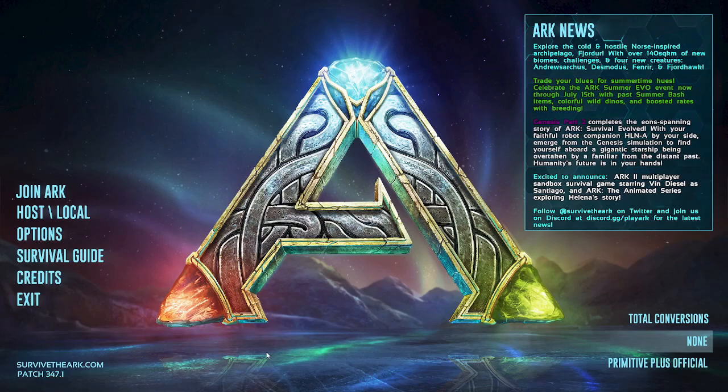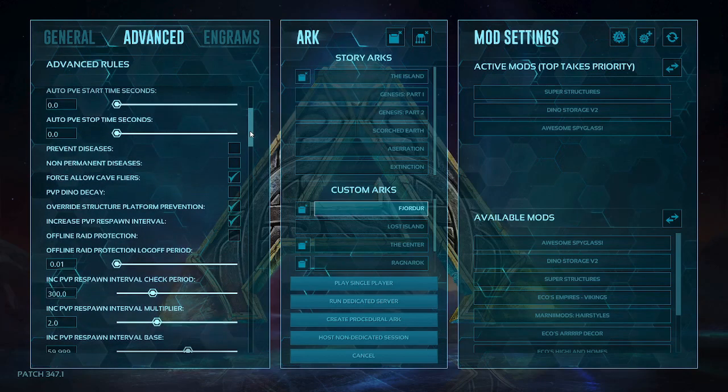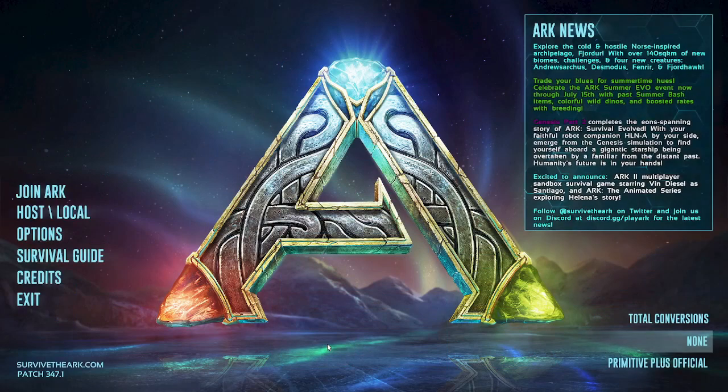As you know, when you're on single player you will get booted off the flyer when you're in there. On the load screen you go to Host Local, then the Advanced tab — that's how you play your single player games. Scroll down and you're going to see 'Force Allow Cave Flyers.' If you check that, it says: force flyer dinos to be allowed in caves; flyers are able to go into caves by default on custom maps.